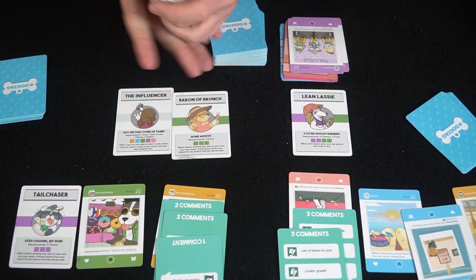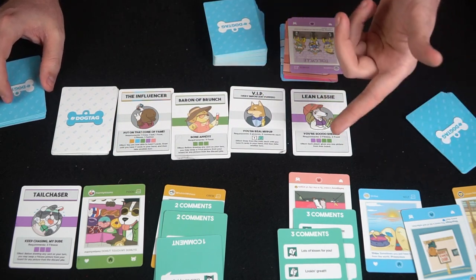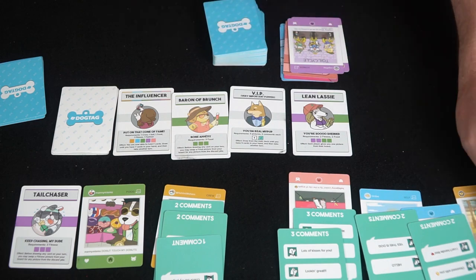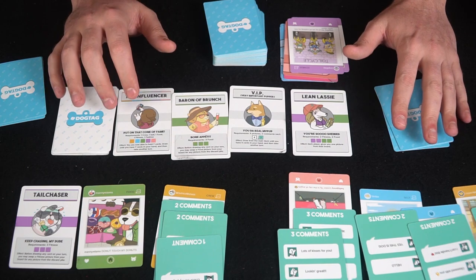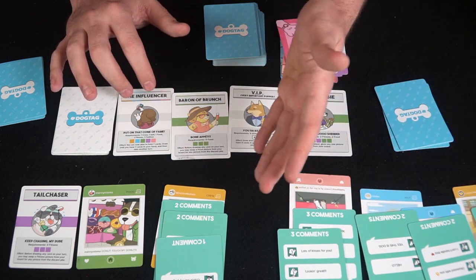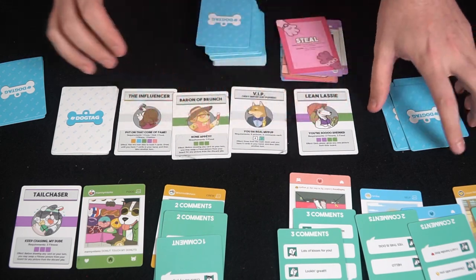For instance, if a player is afraid their opponent will claim a two-and-two objective, they can swap it back into the deck and reveal a new one — maybe 'four pictures with two comments each.' That new achievement could benefit a different player entirely. That's the basic flow: flip a card, resolve its open-face effect, draw two cards, play three actions, and try to claim specific achievements. Do that and you win Dog Tag.